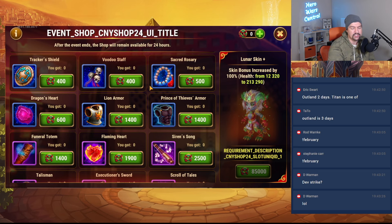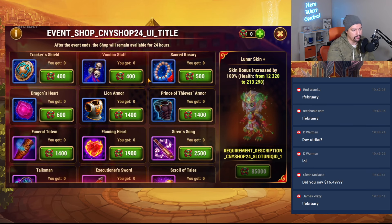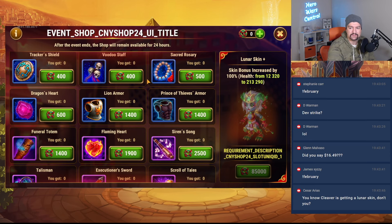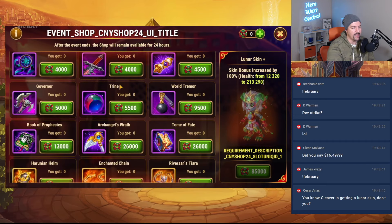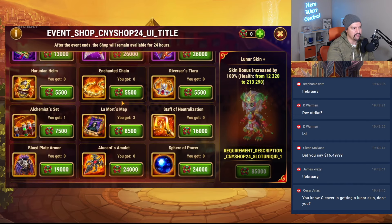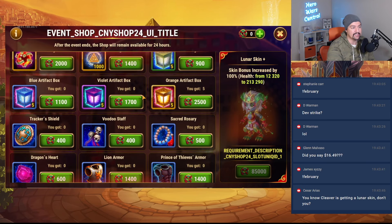If that doesn't make sense, just take my word for it — buying an item is going to save you a lot of time as a free-to-play player. Buying a bunch of flaming hearts, buying a bunch of trines, buying a bunch of Lamort's map — whatever you can buy that is effective for your account is going to save you a ton of time.